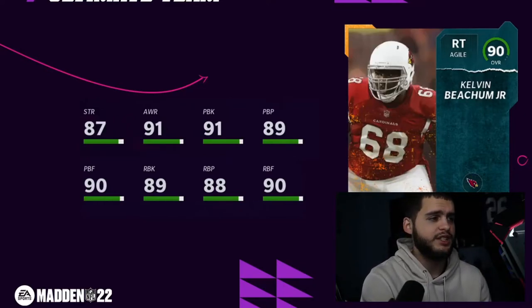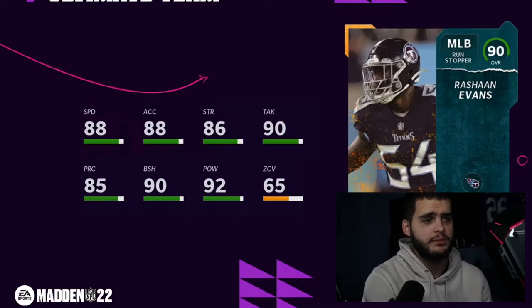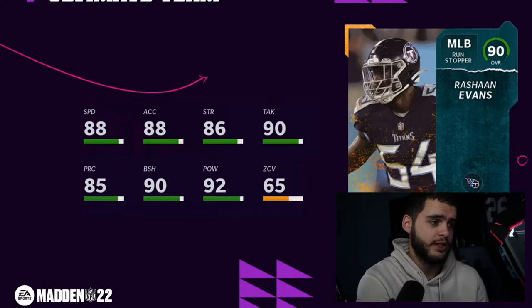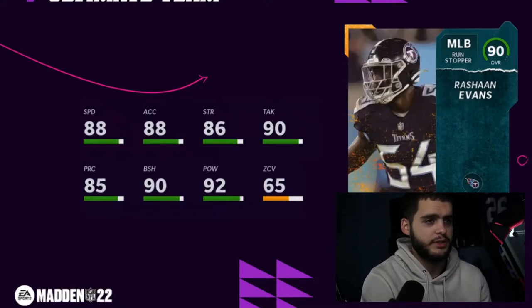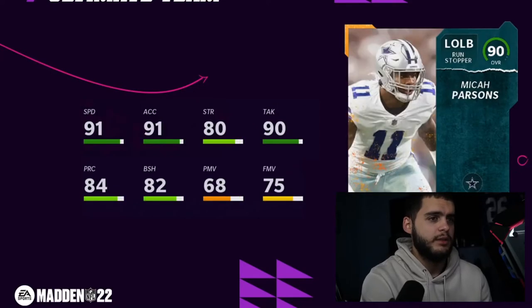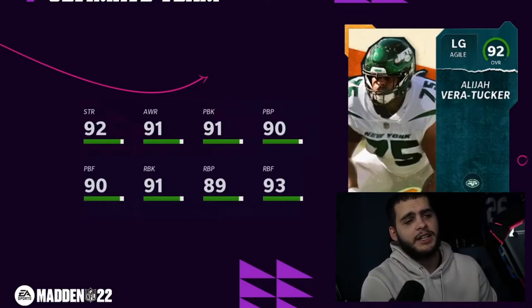Jason Peters — left tackle, all mid-to-high 80s blocking, 90 strength, Bears theme team and Eagles. Kelvin Beecham Jr. — all low 90s/high 80s coverage with good strength and good awareness, not bad on a Cardinals theme team. Rashaun Evans — 88 speed, 92 hit power, 90 block shedding; on a Titans theme team he's going to be an elite run stuffer and a pretty good linebacker. Micah Parsons — comparing to Rashaun Evans: Parsons is faster but has no block shed, barely any strength, bad play recognition, no finesse — kind of a jack-of-all-trades guy that just falls flat.